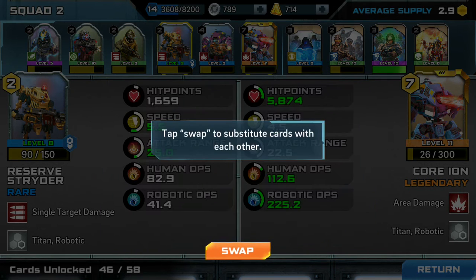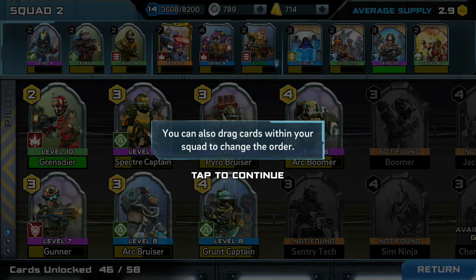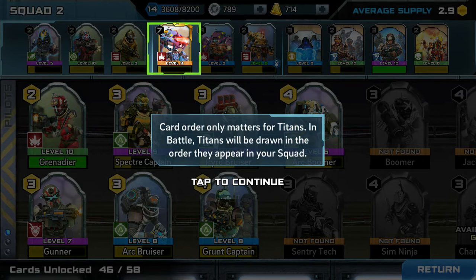Tap swap to substitute cards with each other. You can also drag cards within your squad to change the order. Card order only matters for Titans — in battle, Titans will be drawn in the order they appear in your squad.